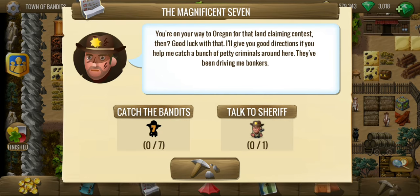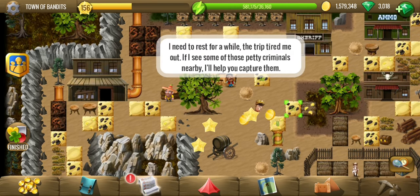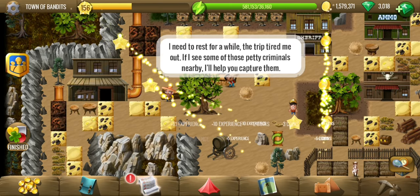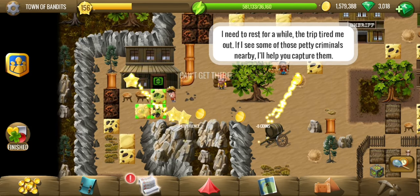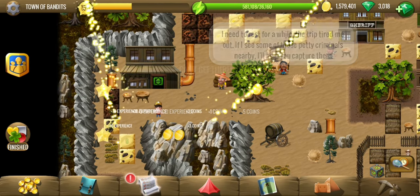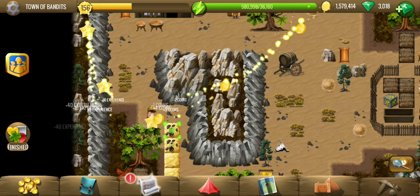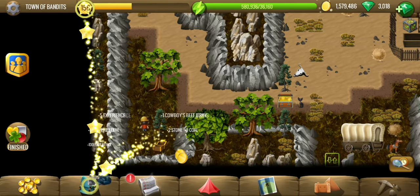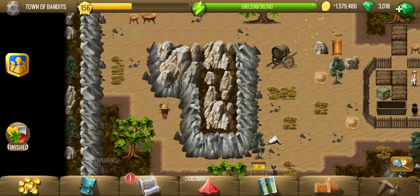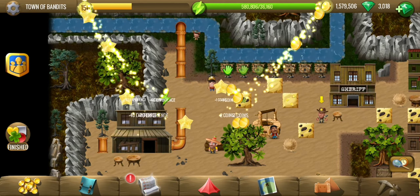But looks like nothing to worry about, because the town of Chihuahua where Pedro was trapped in jail is far behind and we don't see any risk here. For now we have to help the sheriff who knows a good way to reach Oregon. We have to help him catch seven thieves — bandits, robbers, whatever you call them.